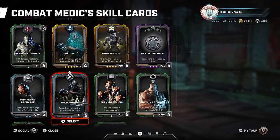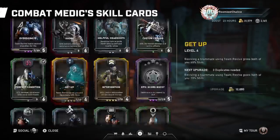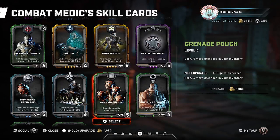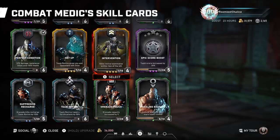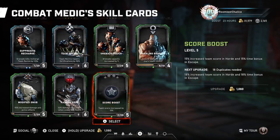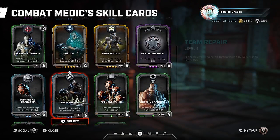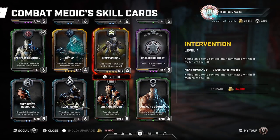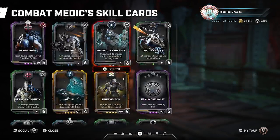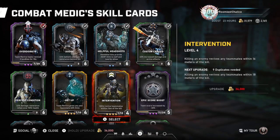What you could do instead of Overdoing It is Team Repair. You could also run a grenade build using Grenade Pouch, Suppressive Recharge, Team Repair, Intervention, and Helpful Headshots. With those five cards you're not really tanky at all, but you give stim to the team and pick people up when killing with grenades. You could also chainsaw a juvie to pick up someone who just went down, and you're healing the fortifications.